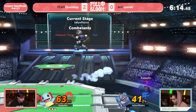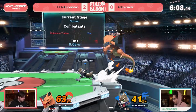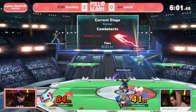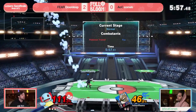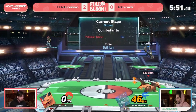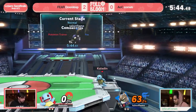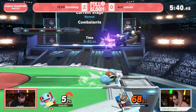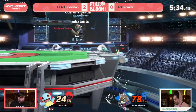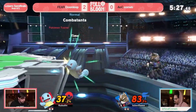Not staling the f-smash — finds a really powerful edgeguard at only 53%. Doorstop off to a hot start. I think Doorstop is swinging off the ledge a lot and that could be problematic if Comet catches on. If Comet dashes back or jumps back and punishes Doorstop coming off the ledge without a jump — good stuff. Finds the up smash at 46%. Doorstop had to briefly show Charizard, there was an opportunity but Comet didn't overextend. Missing the down tilt lets Comet get back on stage — a reversal, jab at the ledge sends Doorstop off stage.